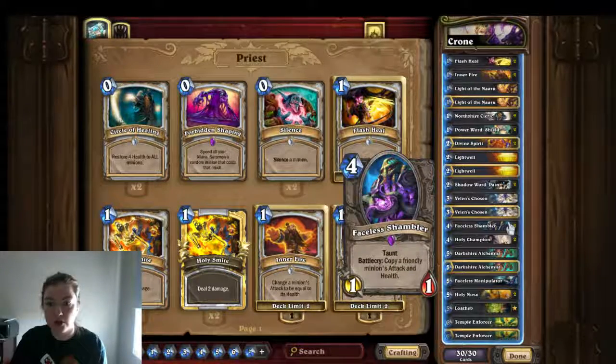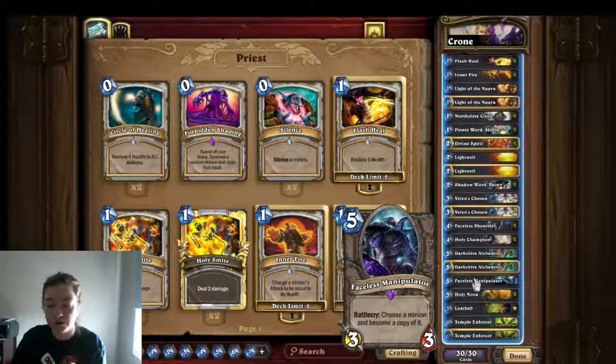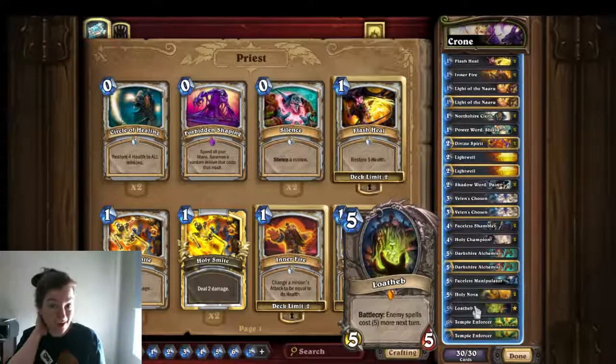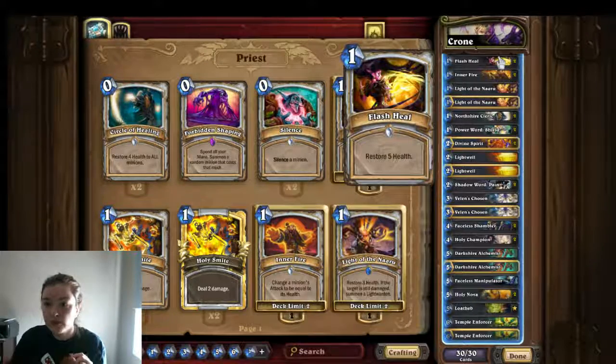We've got lots of stuff to heal her up and buff her up. We also have Faceless Shambler to get more damage on the board, and a Faceless Manipulator to completely copy Dorothy, which is super fantastic. On turn seven we want to drop Loefeb, which is pretty crucial — she will definitely drop Twisting Nether on turn eight without fail. If she hasn't used her coin coming up on turn seven, drop Loefeb and squeeze out one more turn. By turn nine it's kind of too late.